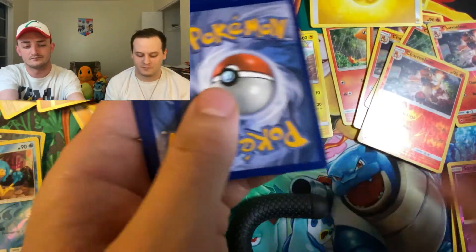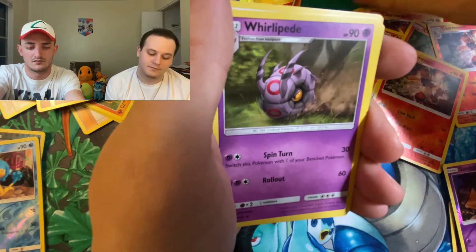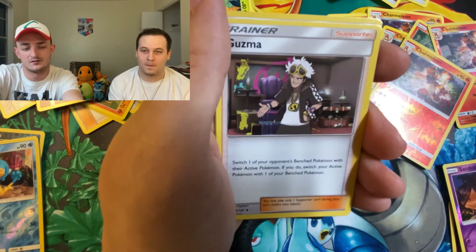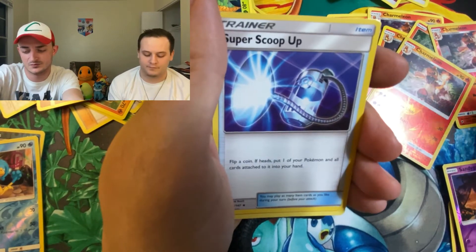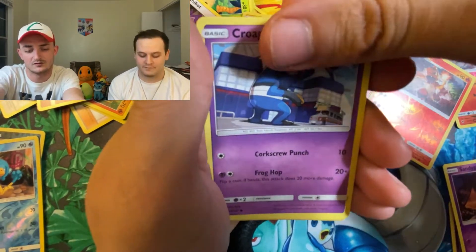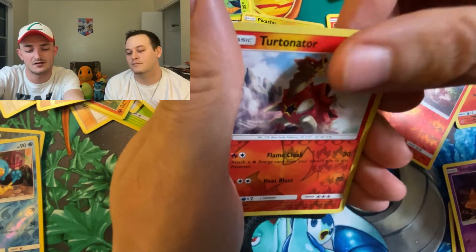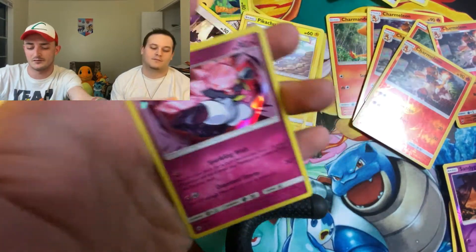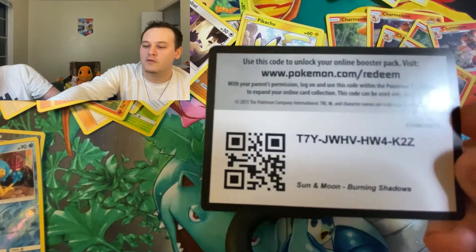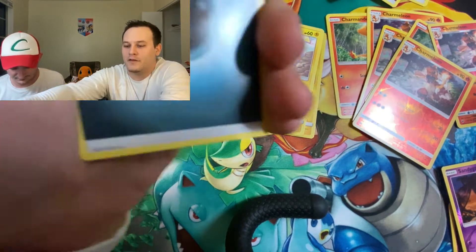Next pack. Metal Energy, Whirlipede, Guzma, Super Scoop Up, Pansear, hashtag OG Pikachu, Croagunk, Magikarp, Meowth, Reverse Turtonator, and Diancie Holographic Rare. It's a rare. I finally pulled something other than a regular non-holographic. There's Dark Energy.